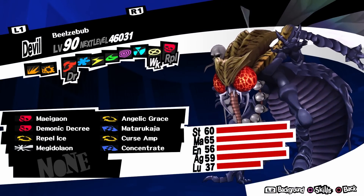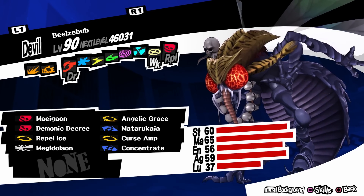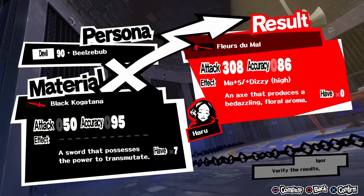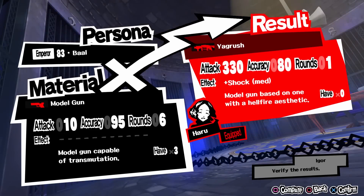The last one is Haru. To get her melee weapon you need Beelzebub, a level 84 persona. The requirement for Beelzebub is max confident rank with the Devil Arcana, which is the photographer. The weapon is Fleur's Dumal — sorry French speakers if I pronounced that wrong. It increases magic by 5 and has a high chance of applying DZ to the enemy. To get her ranged weapon you need Beelzebub at a level 75 persona, with no requirement. The weapon is Yagrush. It has 330 in attack and a medium chance of applying shock to enemies. I'm not sure if it works with her gun skills — the answer is probably negative.